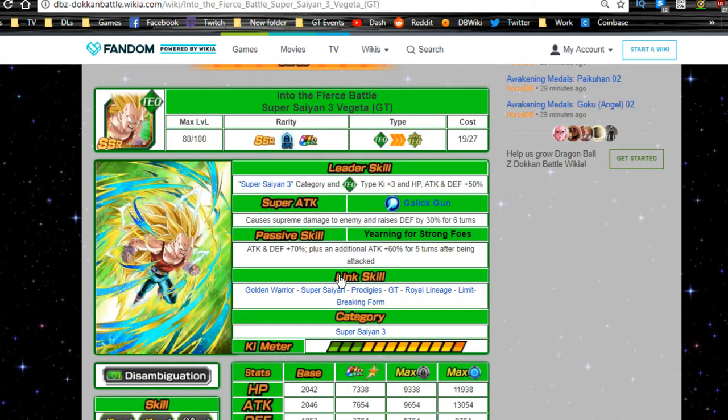Let's talk about the other Super Saiyan 3 Vegeta — the Technique card, 'Into the Fierce Battle Super Saiyan 3 Vegeta GT.' Leader ability: Super Saiyan 3 category and Tech type — Ki plus 3, HP, Attack, and Defense plus 50. Super attack Galick Gun causes supreme damage and raises defense by 30 for six turns, making him more of a defender.